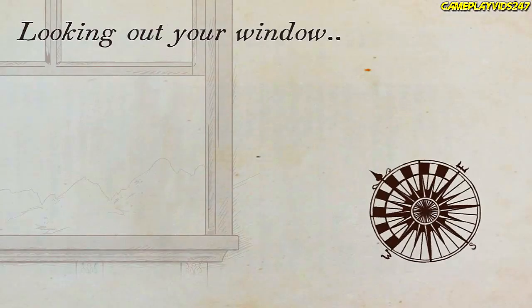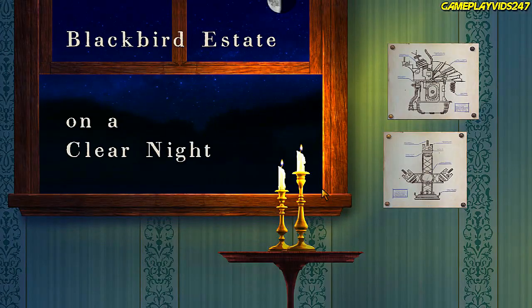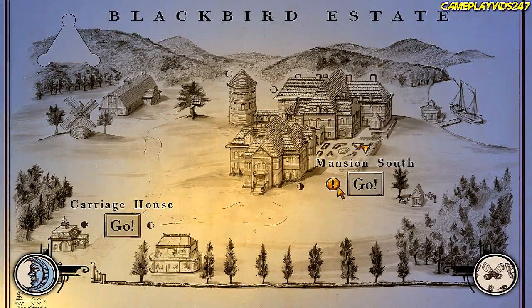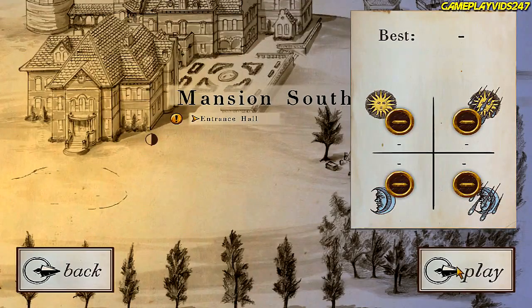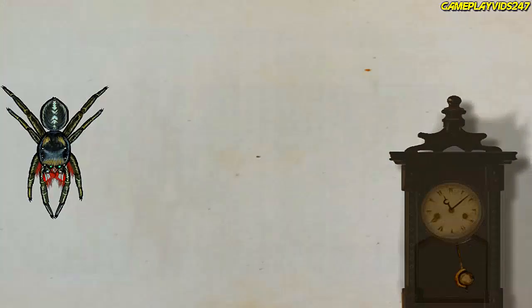Alright, looking out your window — still night time. Alright, where are we going now? Carriage house — no. Mansion south. That's where we're going. Entrance hall. Okay. Play. This is a really fun game, man. I'm enjoying it quite a bit here.